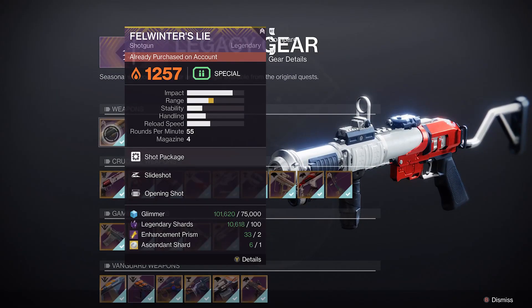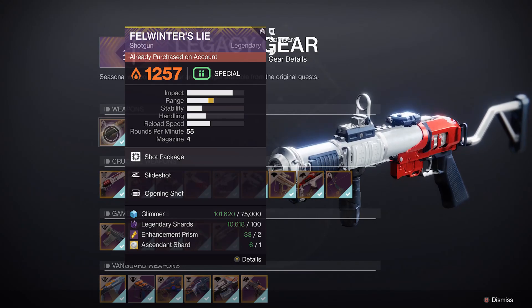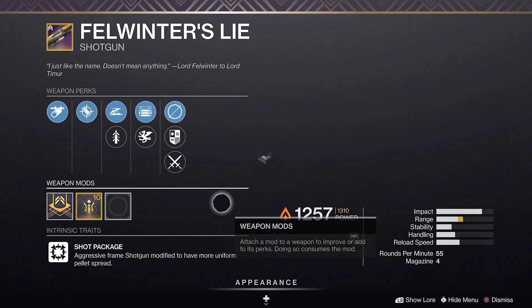Here it is. All you need to purchase this is some glimmer, some legendary shards, two enhancement prisms, and one ascendant shard.